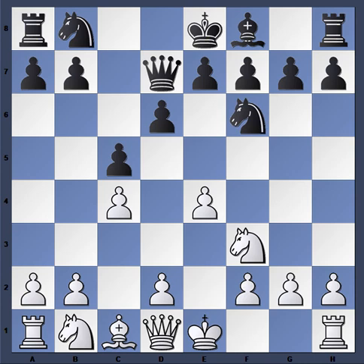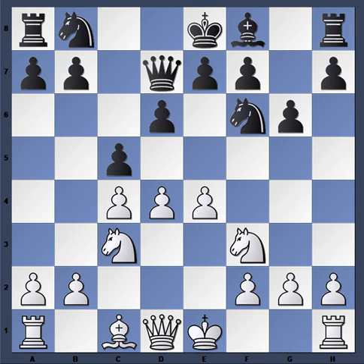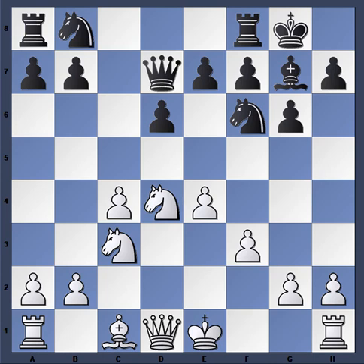The game continued: Knight f6, Knight c3, g6, d4, c takes d4, Knight takes d4, Bishop g7, f3, castles, and Bishop e3. The light-square bishop from white is gone — it would normally be sitting on e2, blocked by the pawns on c4 and f3. In that respect, Kamsky has done well with this particular strategy.